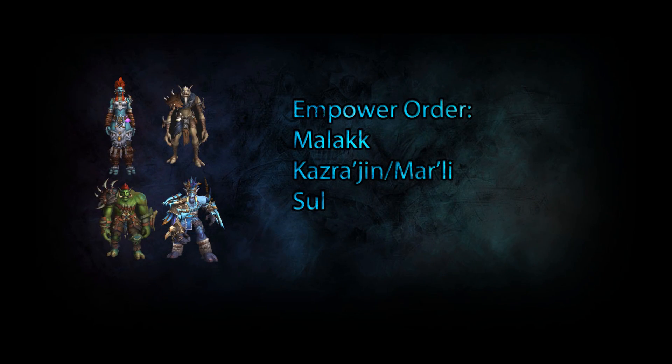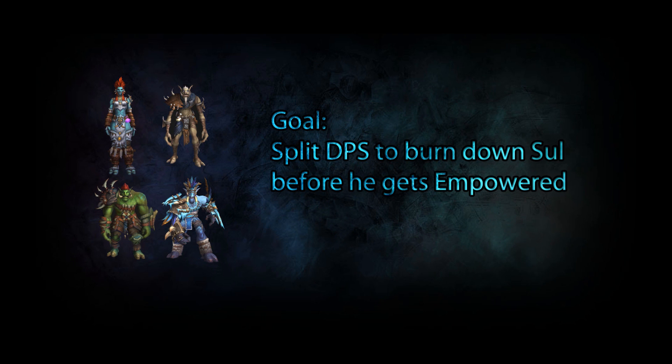The Empower order is the same as on Normal: first you have Malak, then either Marley or Kassarjan, and lastly Sool. Since the most common strategy for this boss hinges on assuming that Sool will never ever get empowered, you absolutely must burn him down in time.